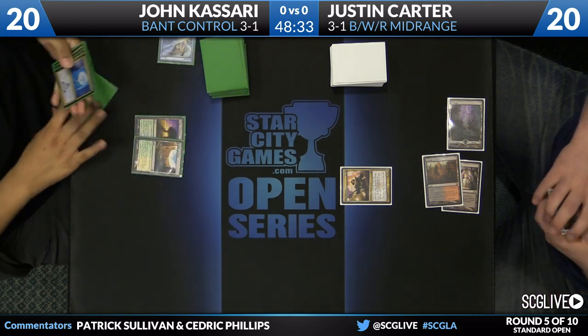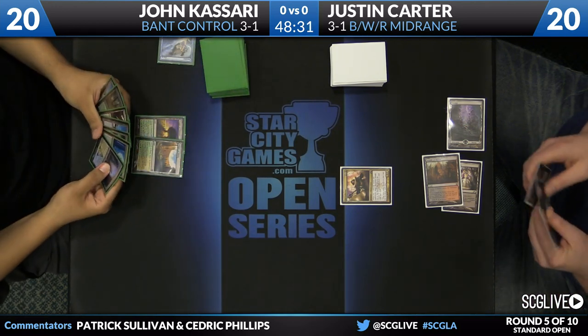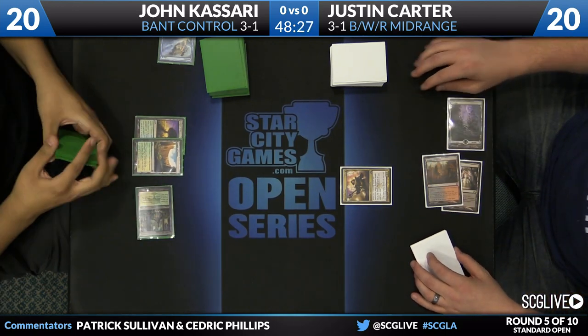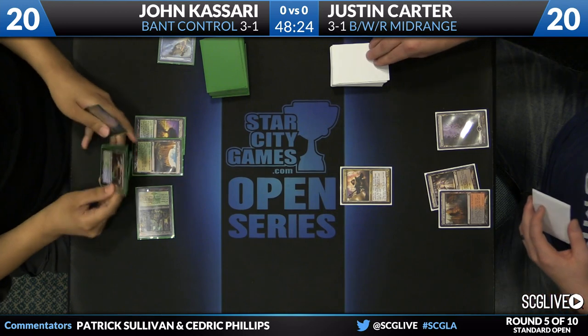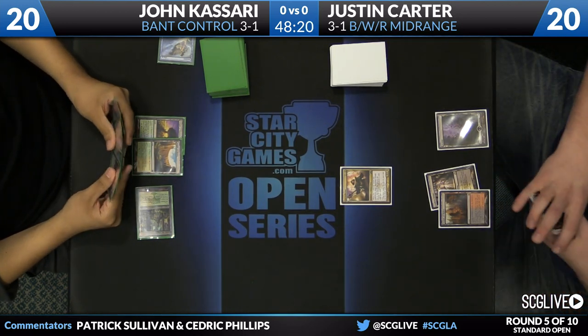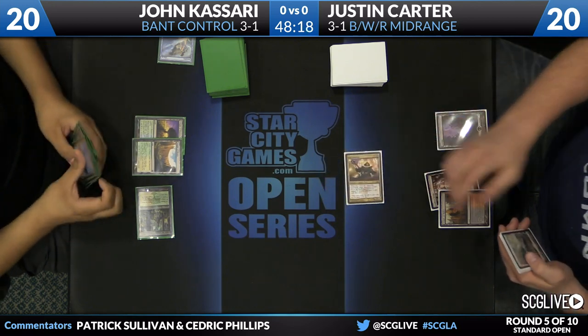Dissolve — very powerful, of course — against all of Carter's four and five mana spells. Kasari draws a Hallowed Fountain for the turn. It's all about just hitting the land drops to start here for John, as he plays a Temple Garden and passes back to Carter, who likely is going to deal first blood here in round five via that Sin Collector.